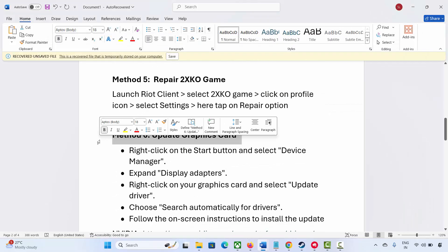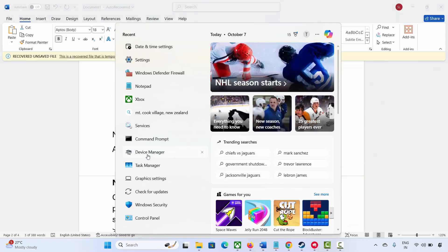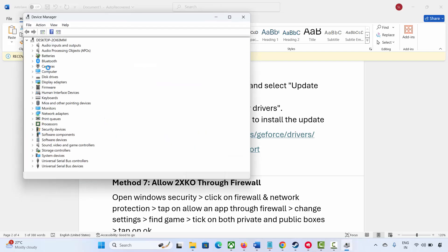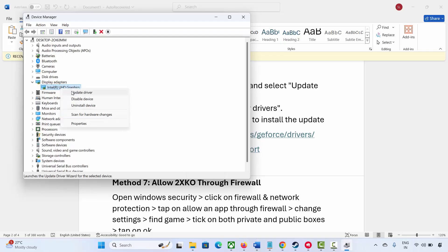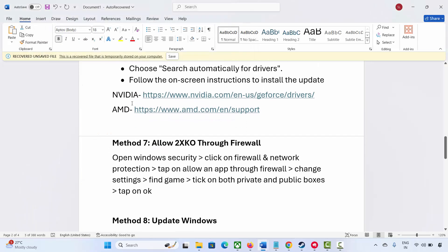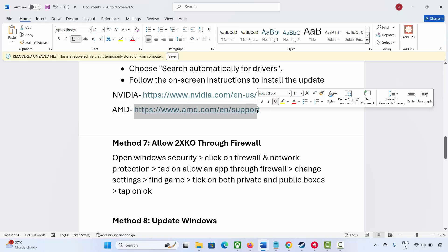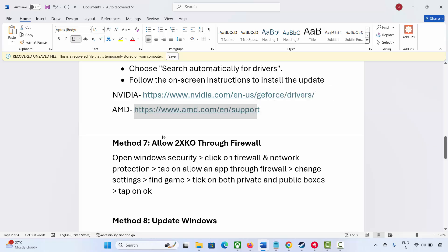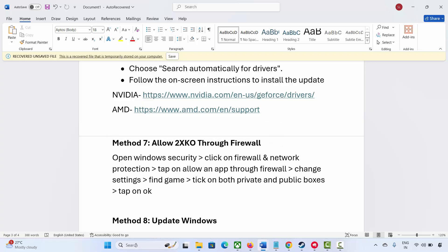The next solution is to update your graphics card. Go to Windows search and search for Device Manager. Expand Display Adapters, select your graphics card, right-click on it, click on Update Driver, then click on Search automatically for drivers. This will search for any available driver updates. NVIDIA and AMD users can also go through the link provided in the description to update their graphics card.